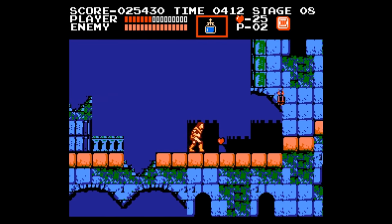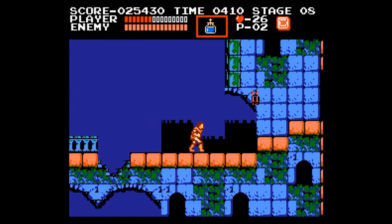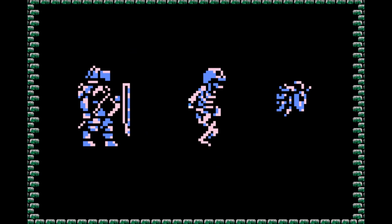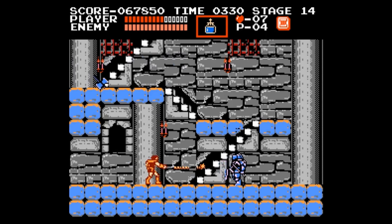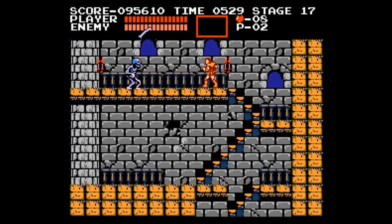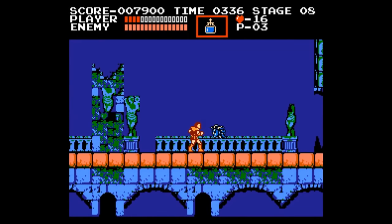Let's talk about some enemies. There are three particular enemies I want to discuss: Axemen, Skeletons, and Medusa Heads. All three act as a barrier rather than an attacking enemy. You do have to whip at the Axemen to break his axes, but in all three cases, if you don't move, 99% of the time you won't get hit, and being fancy to kill or avoid them actually works against you.